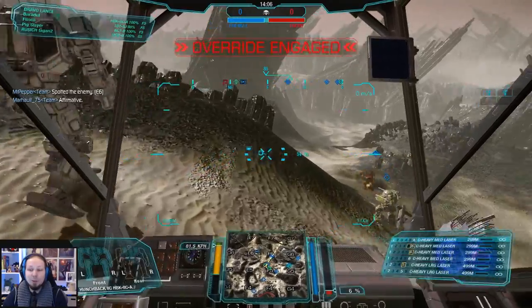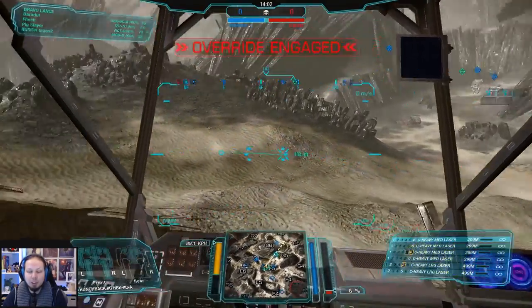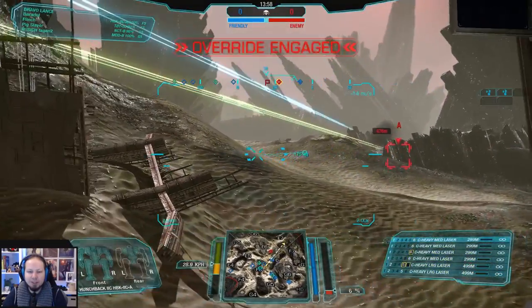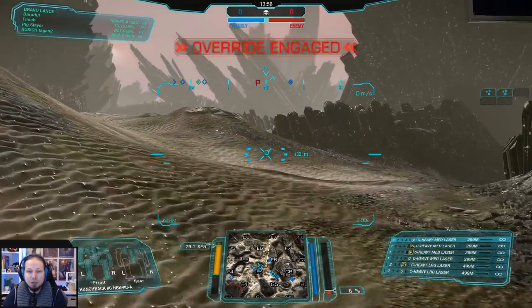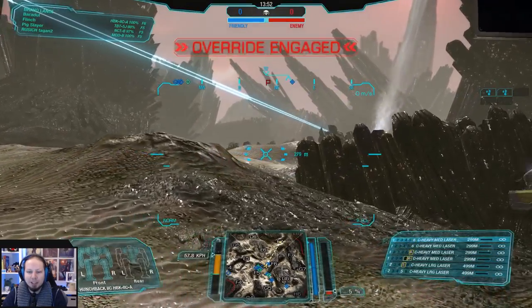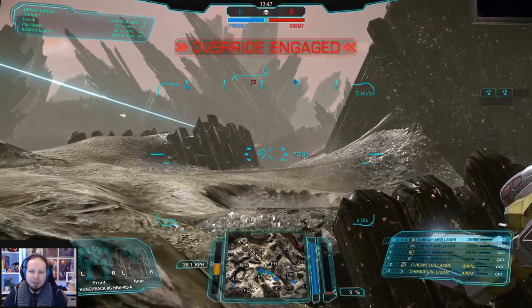Second game of the day — we are playing Tourmaline Desert, playing Assault. We want to set up at Echo 6, Fox 6 first and then later Echo 6. We can try to poke a little bit with our large lasers but I don't want to risk too much armor getting destroyed. So I just want to peek once and that's it.